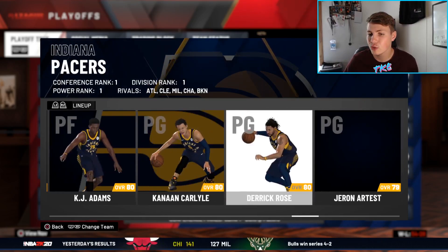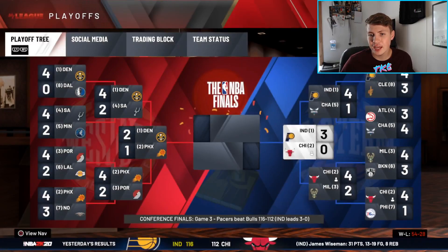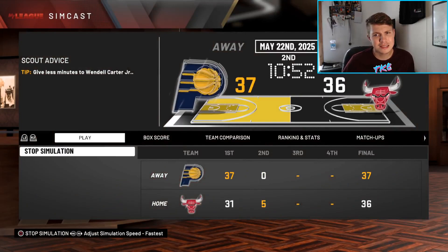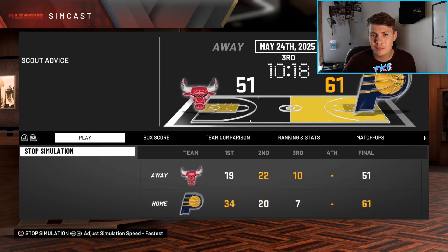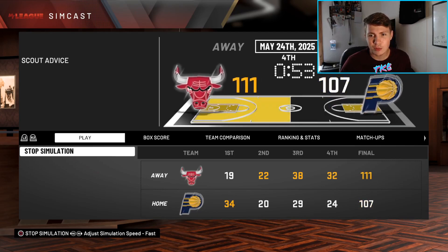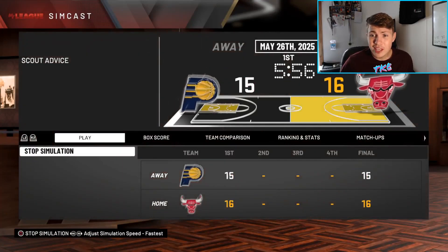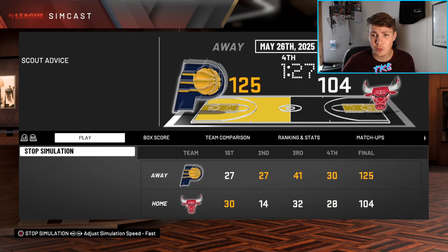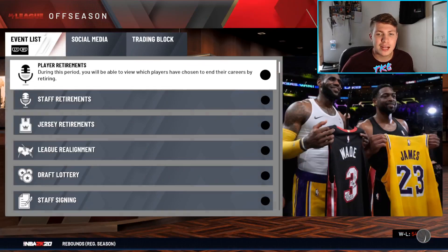Look at all these players who would be starters on real teams right now — they're just bench pieces because 2K's progression system is so flawed. We're up 3-2 against the Bucks; we win game six by 14 and move on to the Eastern Conference Finals against Indiana. The Pacers have Alfred Payton, Tyler Herro, Cam Reddish, James Wiseman, Karl-Anthony Towns, Paolo Banchero, and more. They're the one seed and they knock us out — James Wiseman wins Finals MVP as the Pacers win it all.